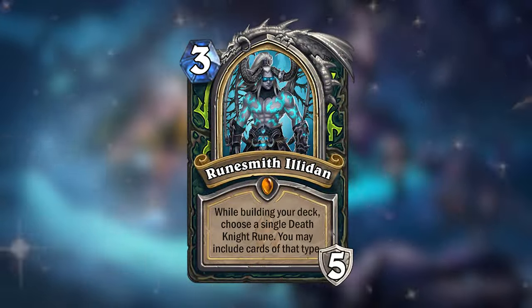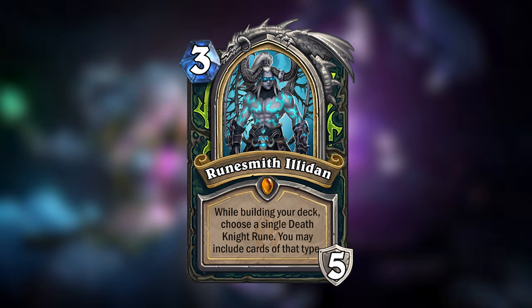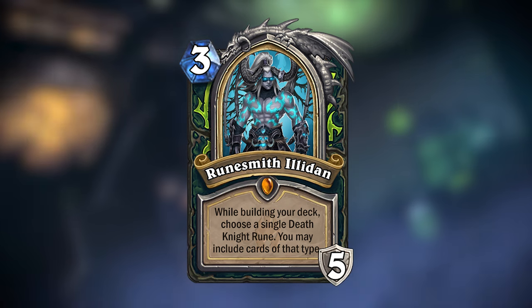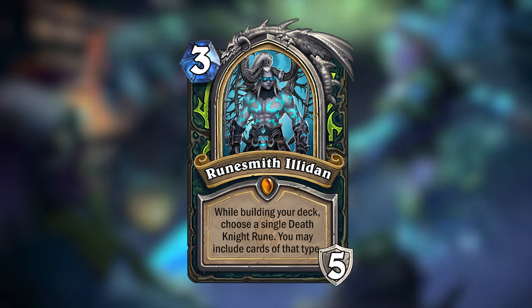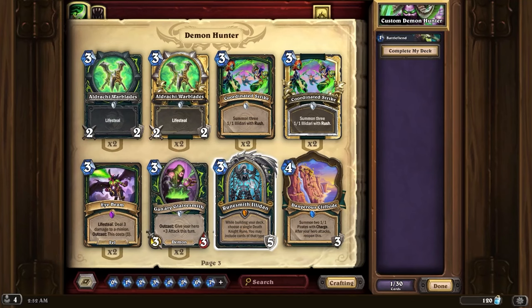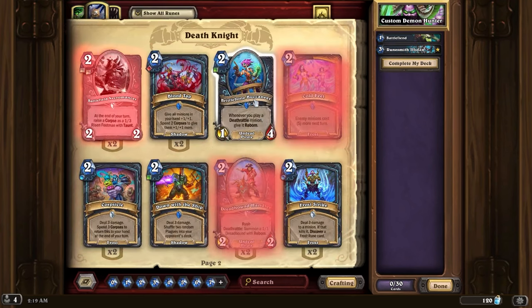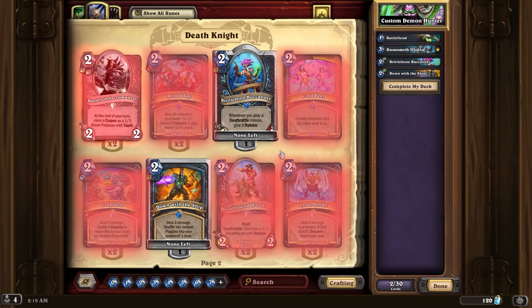Runesmith Illidan costs 3 mana and gives 5 armor, but he doesn't have an immediate effect. Instead, he will influence your deck building by allowing you to choose a single Death Knight rune and then include cards from that rune in your deck. Once you add runes with Illidan to your deck, you will have access to any Standard Death Knight card that has just one rune, and once you add one to your deck, you will only have access to other Death Knight cards with that same rune.